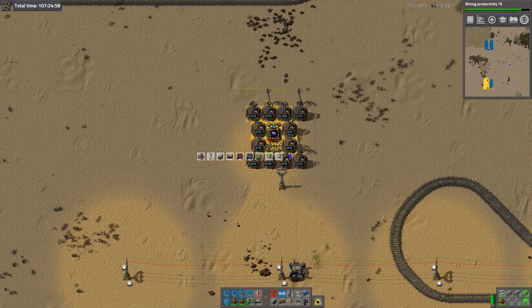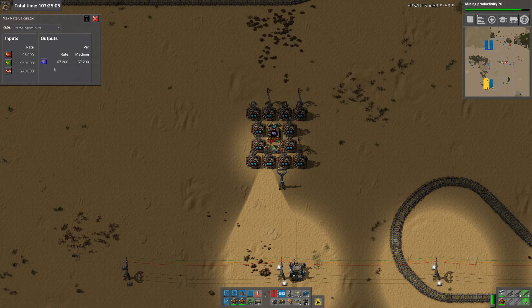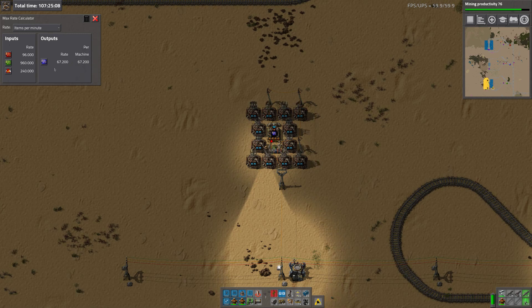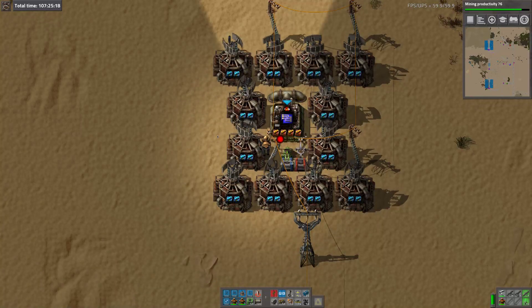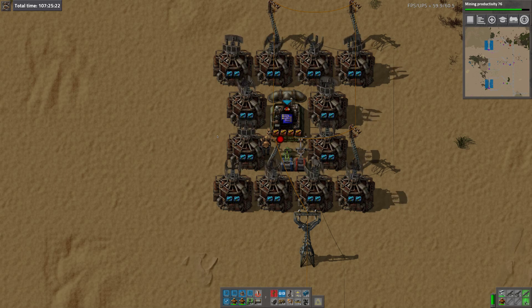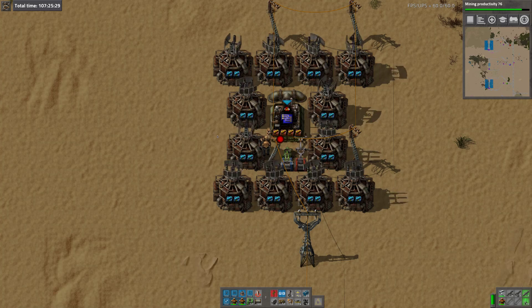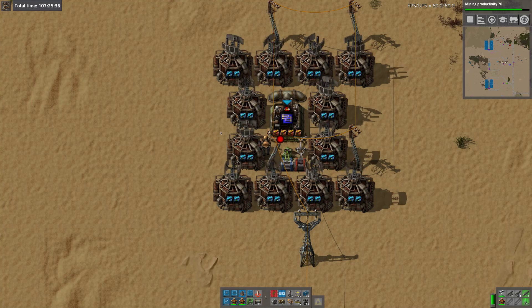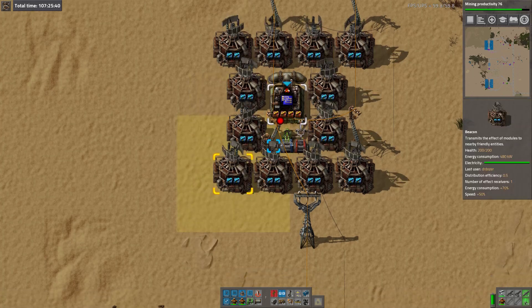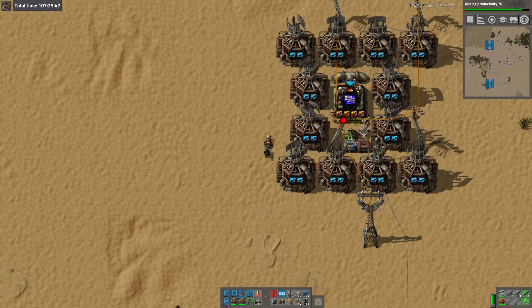Now let's do a max rate on this. So this max rate, apparently, produces 67 advanced circuits a minute and takes in nearly a thousand items a minute, plus the fluid. I have no idea how I'm going to get the fluid in yet, whether I'm going to bring it in in barrels or in a fluid wagon.